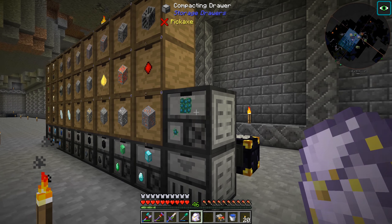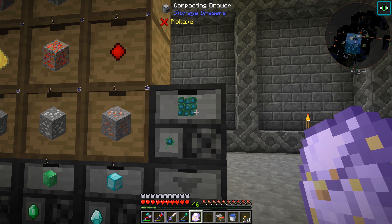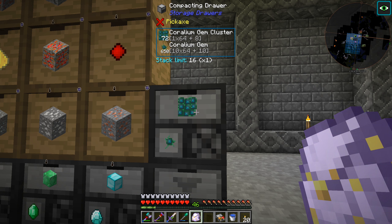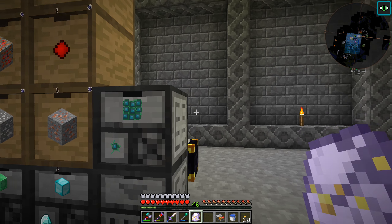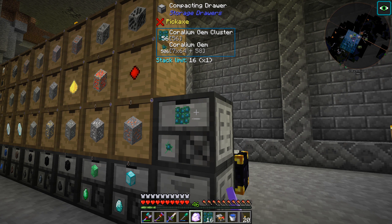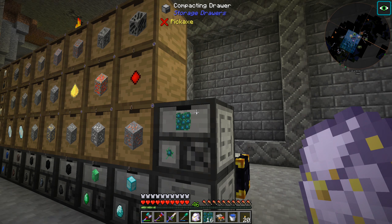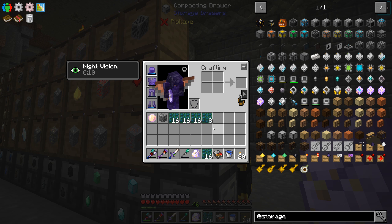Those Coralium gems do work in a compacting drawer, and we just now reached the 72 Coralium gem clusters that we needed. We have eight loose ones after that - but my goodness, that took a while even with the quarry going. This is not a fortune quarry so I guess that's to be expected. It looks like those only stack to 16 at a time.